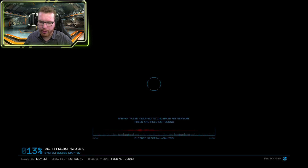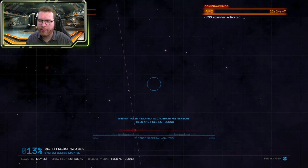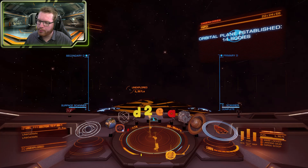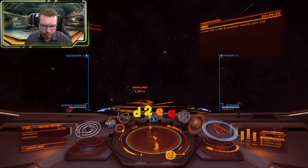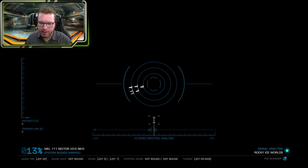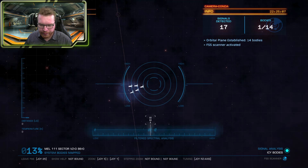We can open up the FSS scanner. You can see there's a red spectrogram here because we haven't honked the system — we haven't established an orbital plane yet. We do that by honking the system with the discovery scanner. Boom, orbital plane established, 14 bodies found. Now we open the FSS scanner with the same key binding and we can see various small squiggles down here on our spectrogram.